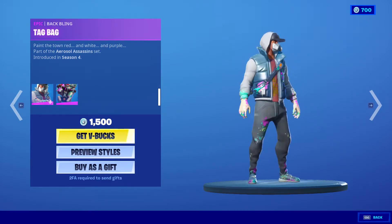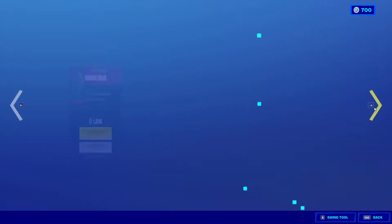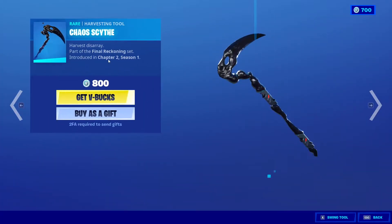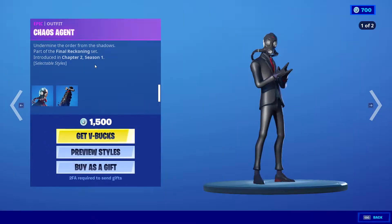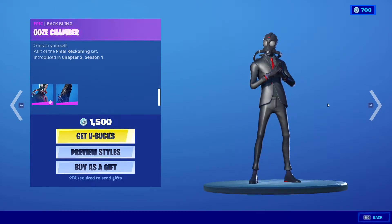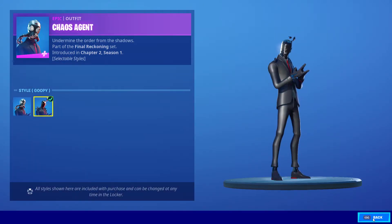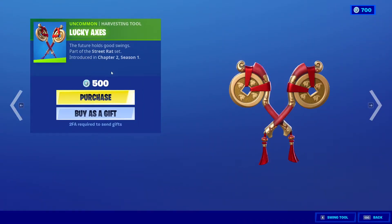Next we got Chaos Scythe, 800 V-Bucks, from Chapter 2 Season 1. Next we got Black Uzi, 500 V-Bucks, and we got the Chaos Agent with the Uzi Chamber, 1500 V-Bucks. Two stars again, nice. Next we got Lucky Axe — I mean Lucky Access — for 500 V-Bucks.